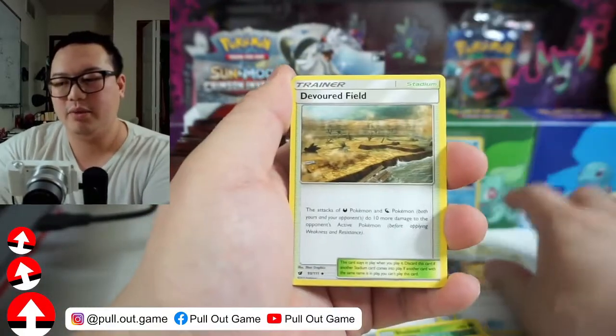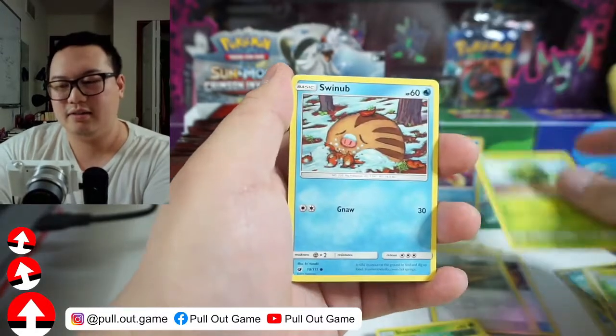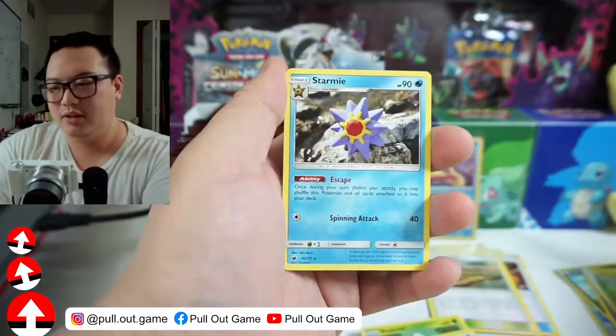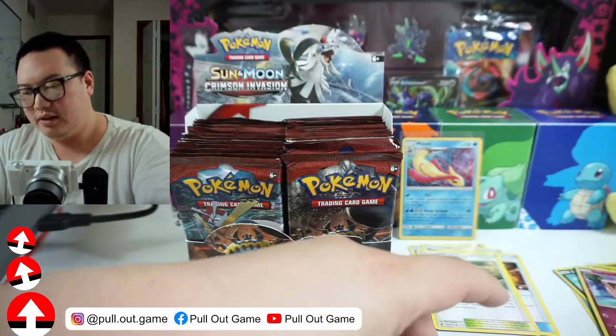Lairon, Fighting Memory, Devoured Field, Cacnea, Swinub, Mankey, Aerodactyl, Corphish, Jigglypuff, and Starmie. Oh, my pile's getting a little funky here.